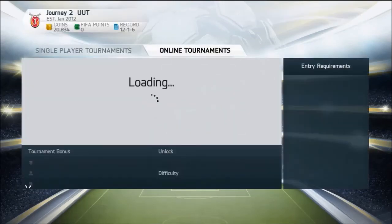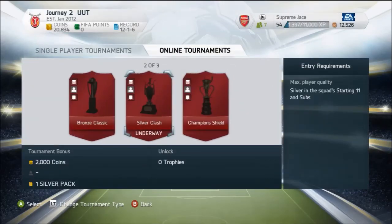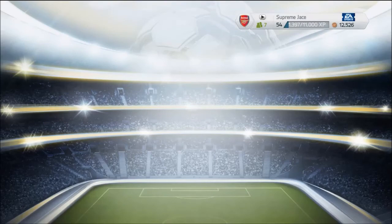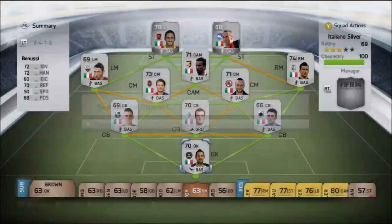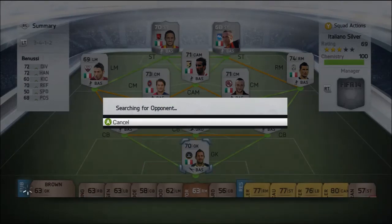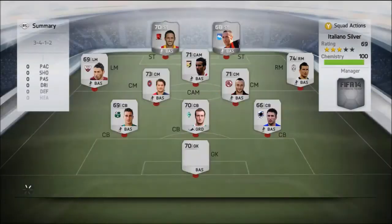Those striker cards are very cheap at the moment and probably going to get a bit cheaper over the upcoming two days. Many people will be opening packs and prices of players will go down for a period of time, and then probably after a week or two they will start going up quite nicely.